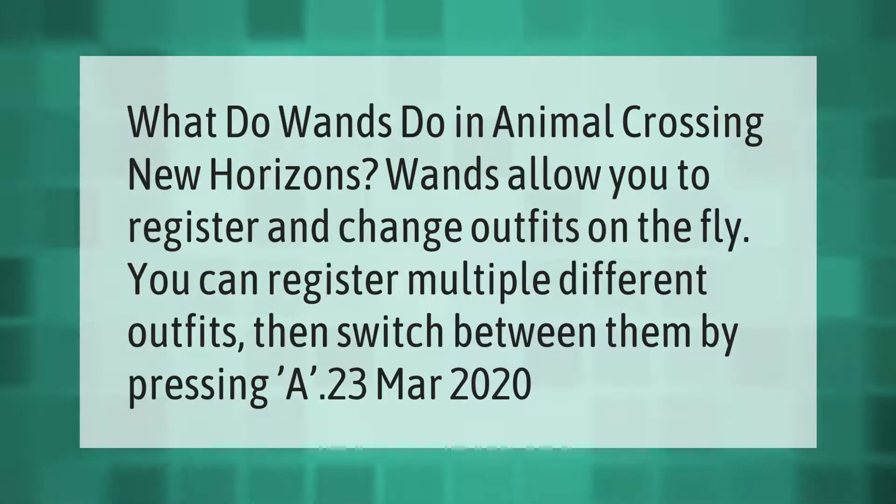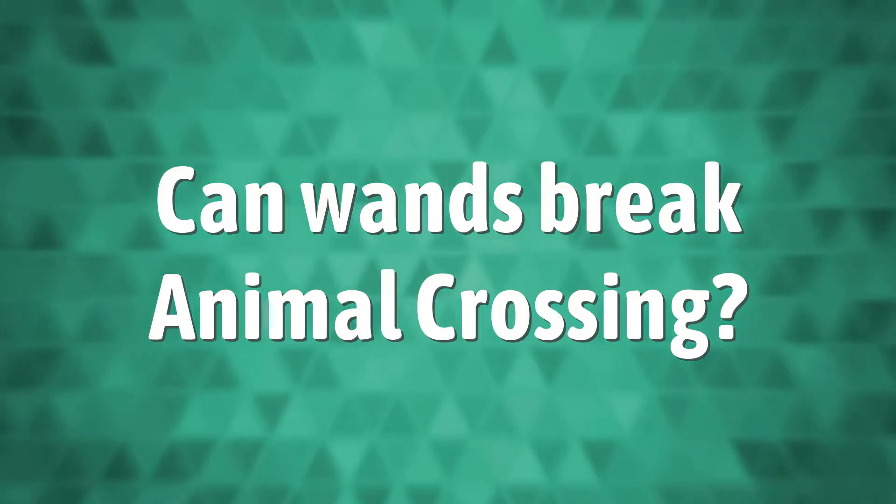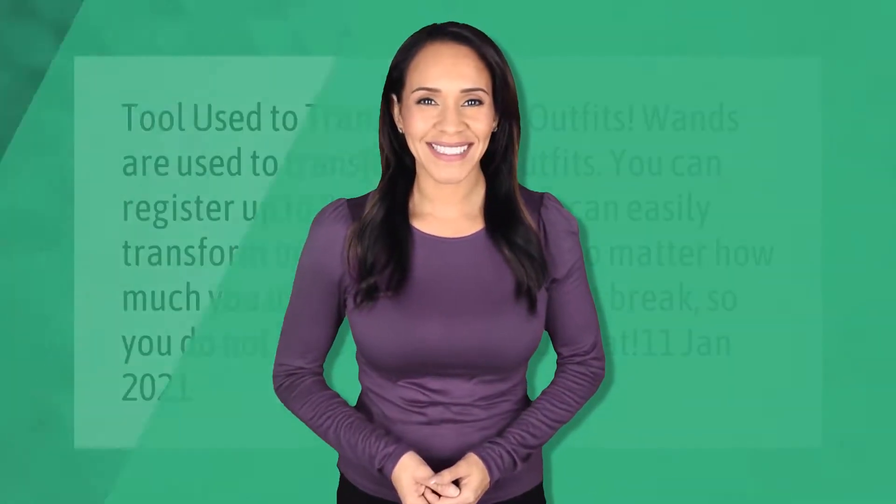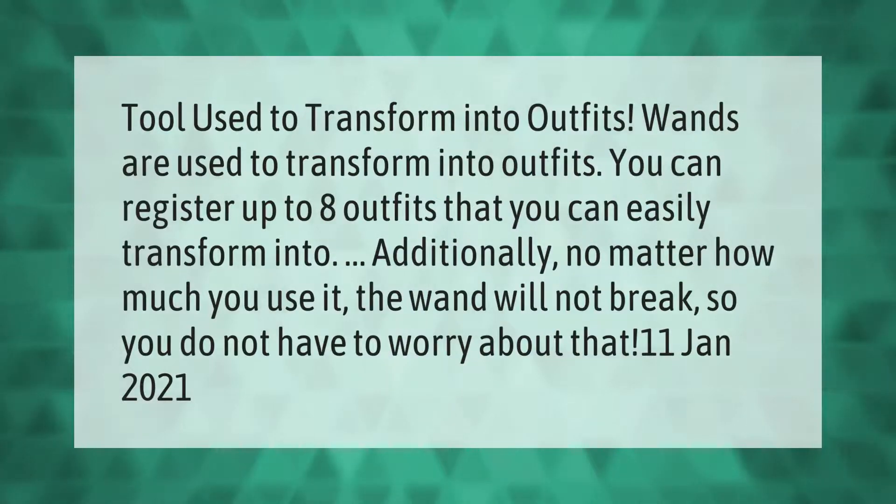What do wands do in Animal Crossing: New Horizons? Wands allow you to register and change outfits on the fly. You can register multiple different outfits, then switch between them by pressing A.